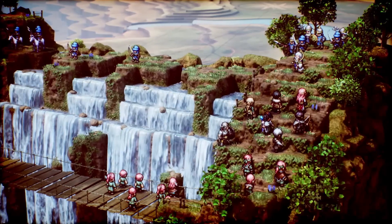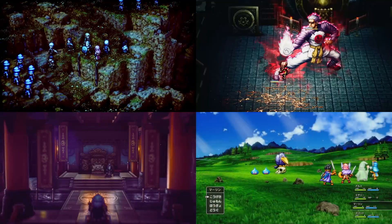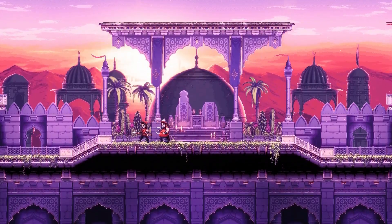After the success of Octopath Traveler, Square Enix went on to use the HD 2D art style for 4 more games, which I'll talk about in more detail near the end of the video. But first I want to show you how some indie game studios used Unreal Engine to create 2D games in a different art style.